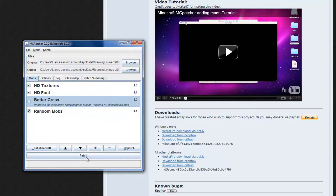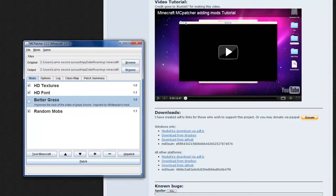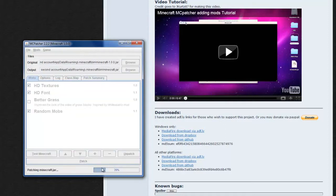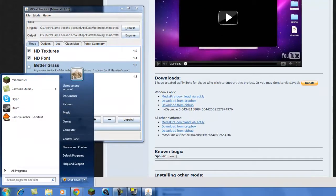Just press the Patch button. These options might affect your mods, so be aware of that. Just press the Patch button and it will say it's patching minecraft.jar.